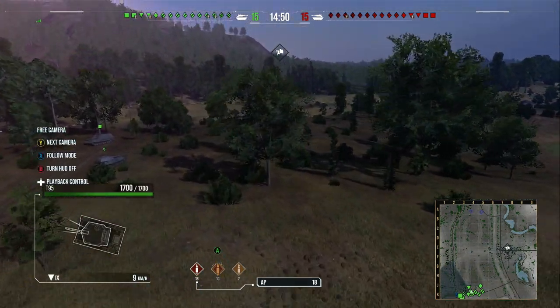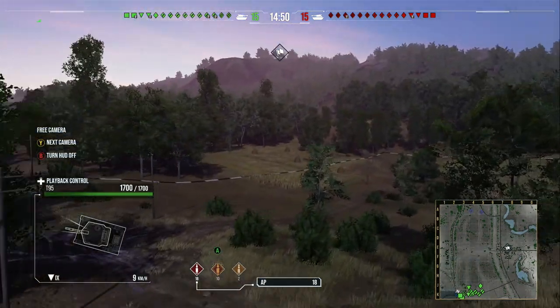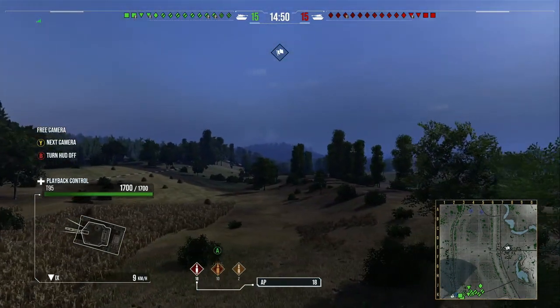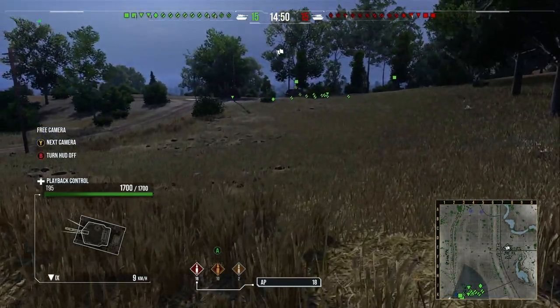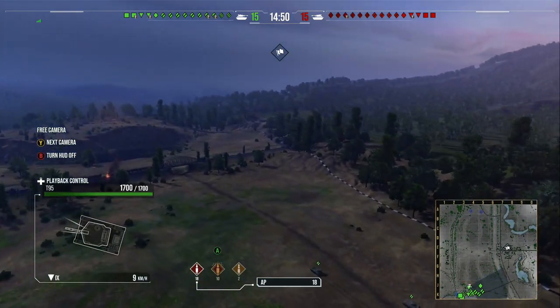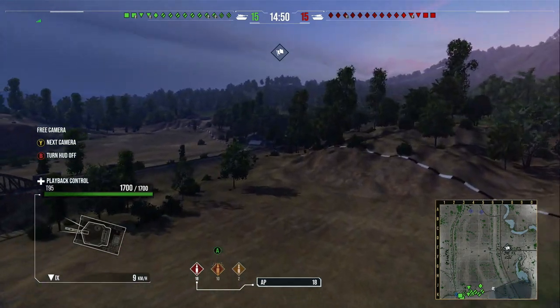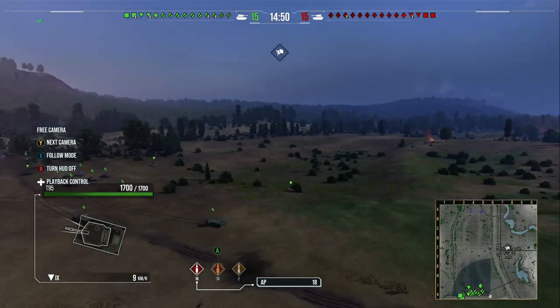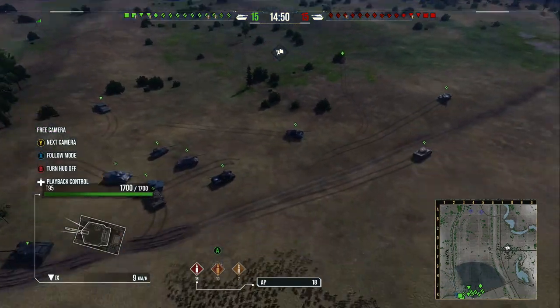Obviously we've got mediums, lights, heavies, tank destroyers and artillery. We won't cover artillery in detail because you basically need to get down in a spot on this side of the map, or you can go over to the very far end of the map in this corner on the centre of the screen on the railway track right at the back. But we'll move on to where you should be going.